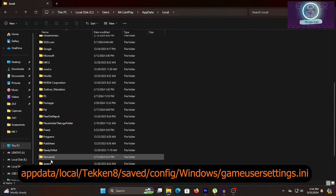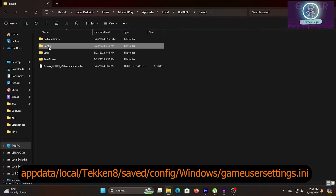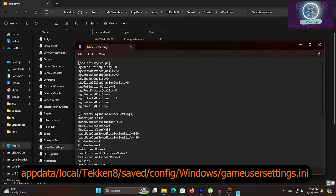Change the resolution to 800 by 600 or lower, set the rest of these values to 0, and set the resolution scale to 50 or lower depending on how poor you want the graphics to be. Personally I chose 30.